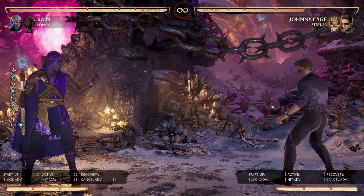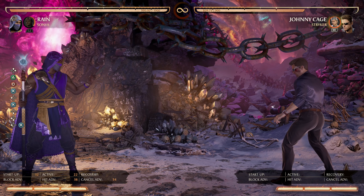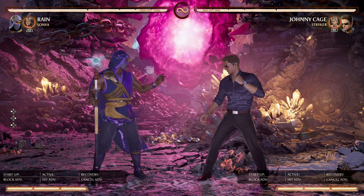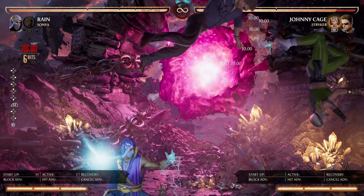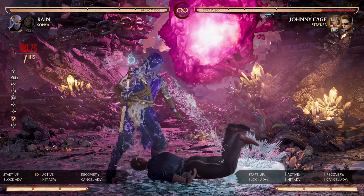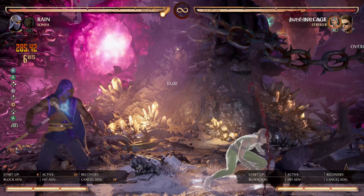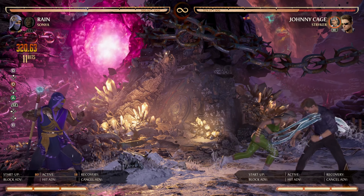I'm just not sure how worth it it'll be in Rain's specific circumstance, but I'm really intrigued to see how useful it becomes for other characters. And yes, I have tested with Rain — if you are up close, you do get the charged projectile, but when you do it from a distance, the travel time of the projectile stops you from doing it.